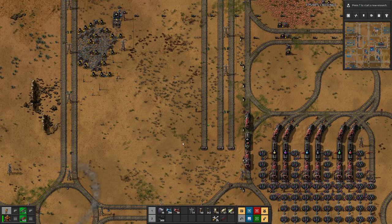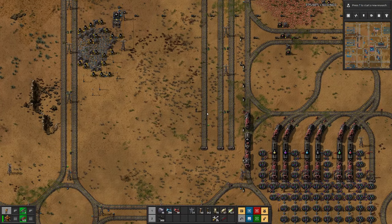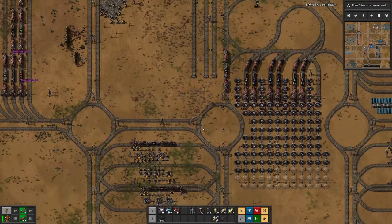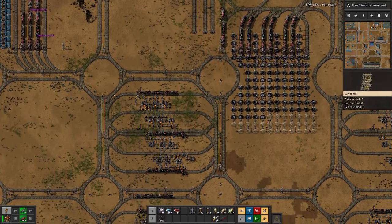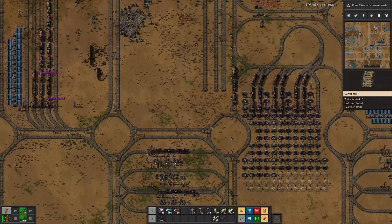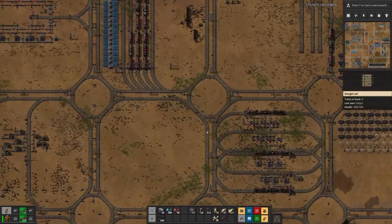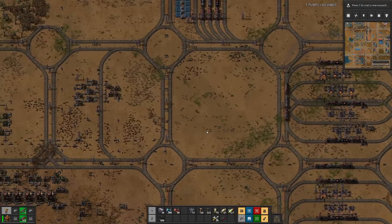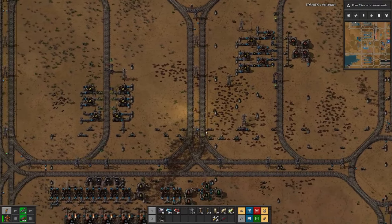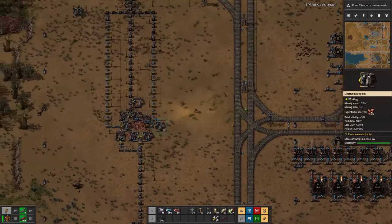As you can see, I placed some of the high-speed rail right here in the middle of our base. But here we have a slight issue because we still have the copper smelting in the way. While I did have this running, the copper field still has some 300,000 copper ore left, so that will still take a while until it is mined out.